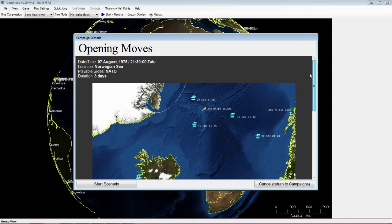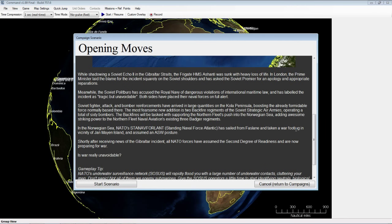Here we have the first scenario of the game. It takes place on August 7th, 1975, 21:30 Zulu hours. We're in the Norwegian Sea, playing as NATO, and the battle lasts three days.